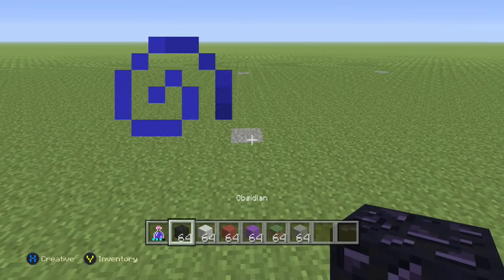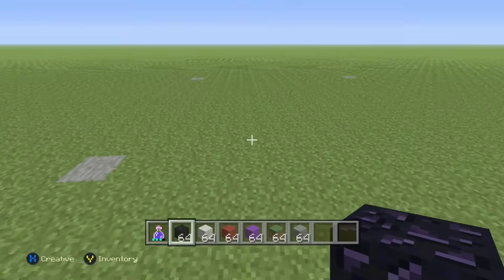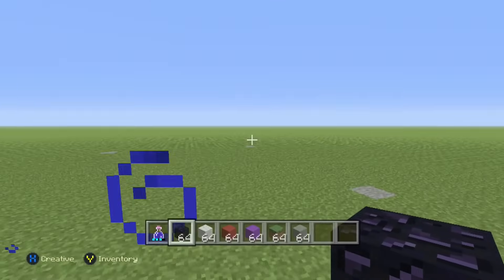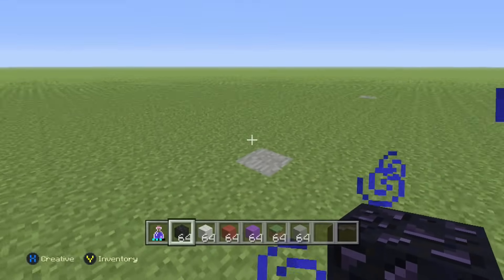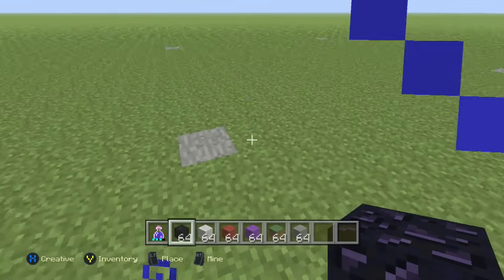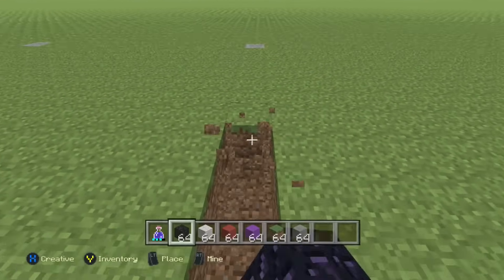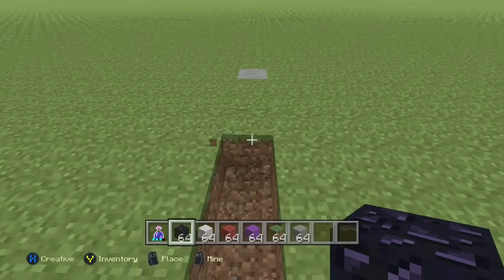So let's go ahead and get started. What you're going to do is find wherever you're going to make your house. This is going to be the front of your house right here. Just find where you're going to put the house, and we're going to go ahead and clear out 14 blocks going that way — one, two, three, four, five, six, seven, eight, nine, ten, eleven, twelve, thirteen, fourteen.